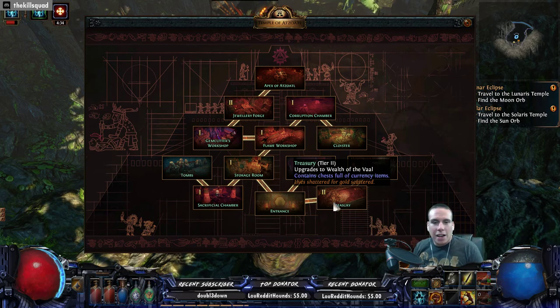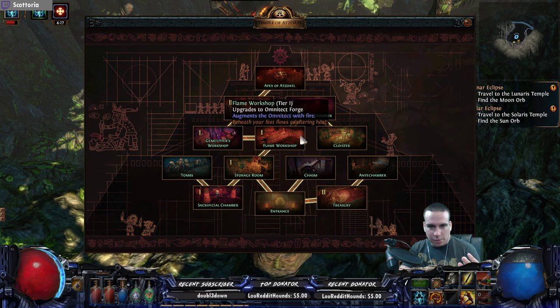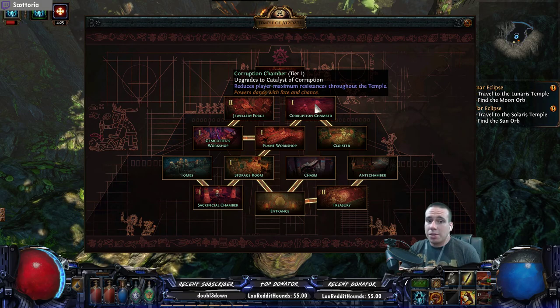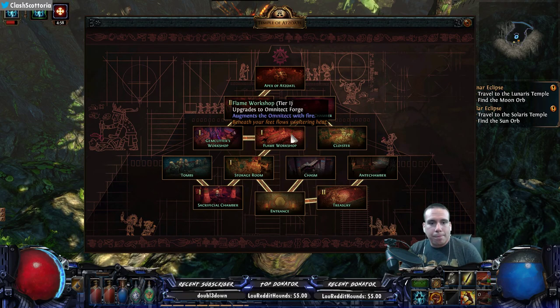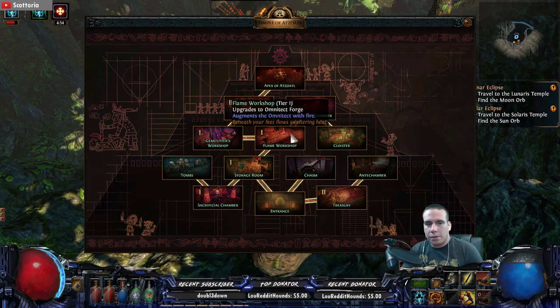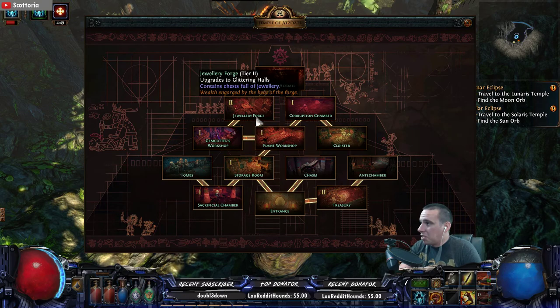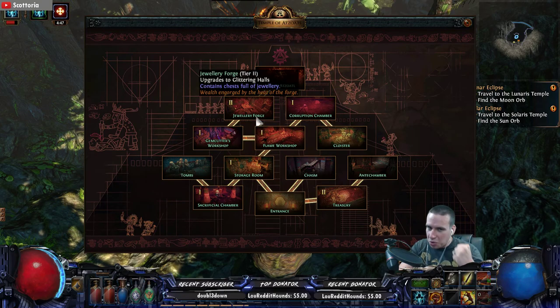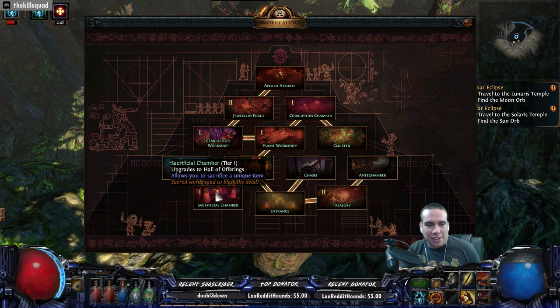It looks like we do have the treasury, which contains chests full of currency items. There's a modifier that reduces max player resistances throughout the temple, which is going to be a little rough. There's also something that augments the omni-tech with fire, and rooms containing chests full of items, jewelry, and gem/jewel items. I'm so excited.